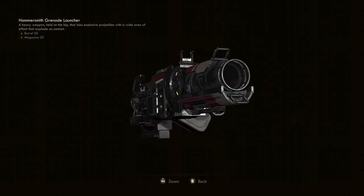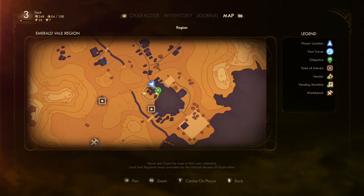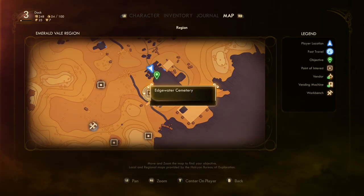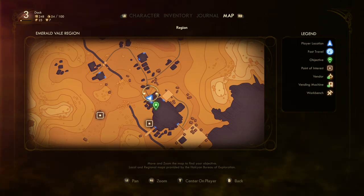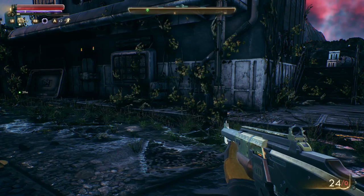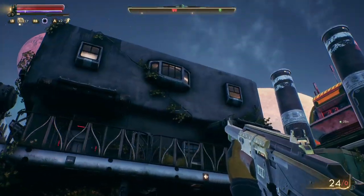We're going to start in the game's opening town, which is called Edgewater. Instead of going through the main entrance, you're going to go over here to the left in this little abandoned section of houses and buildings. There's actually a lot of interesting loot here, so make sure you check this out.